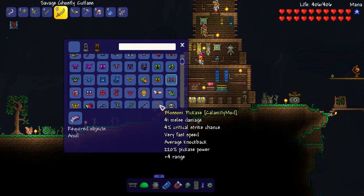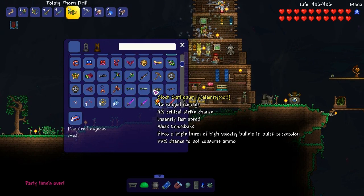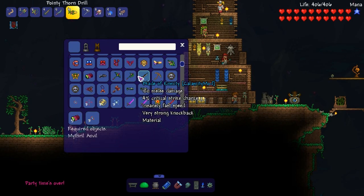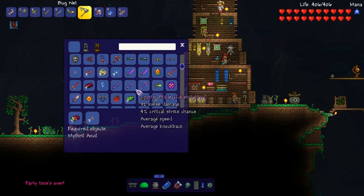Damage reduction, move speed — blah blah blah. Party time's over. Kind of want to make a determination breaker but don't tell anyone I said that.